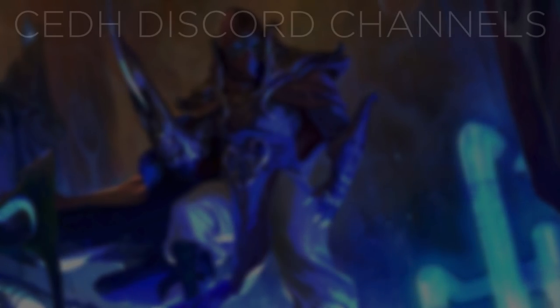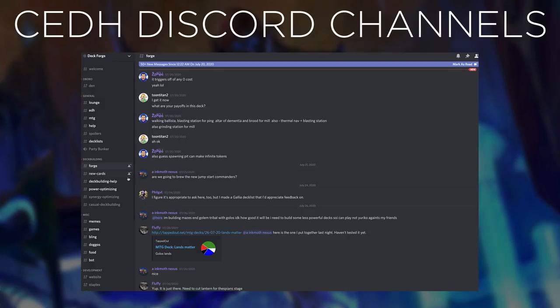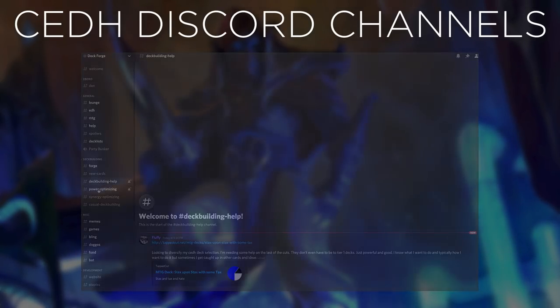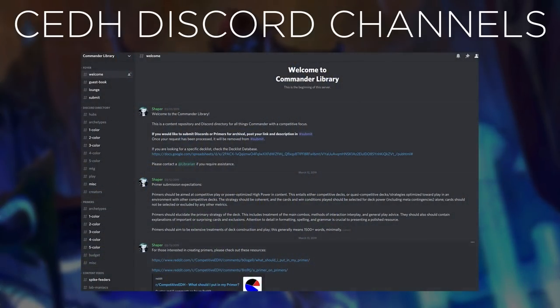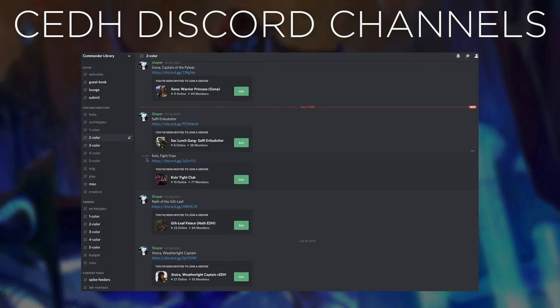Delving further into decks, checking out the Commander Library and the Deck Forge are great resources to get additional information on the things you need. Do you have a deck but need advice on a certain card inclusion? The Deck Forge can help with that. The Commander Library can also help tell you if there's already a community out there for the commander or deck that you already have. There are so many great resources from within them, so there is too much to talk about in one video.